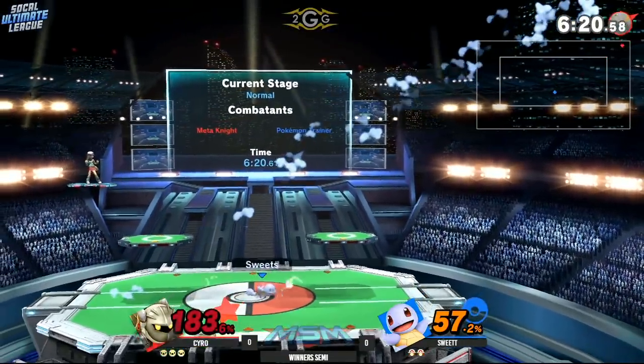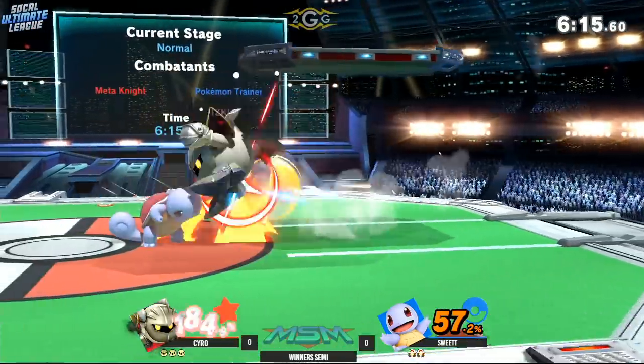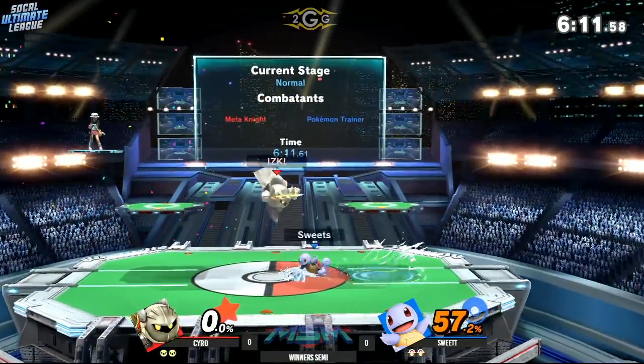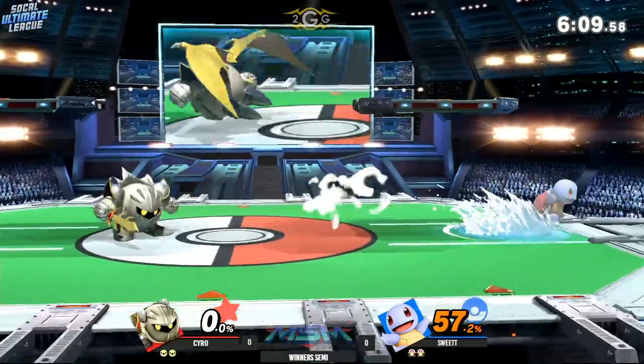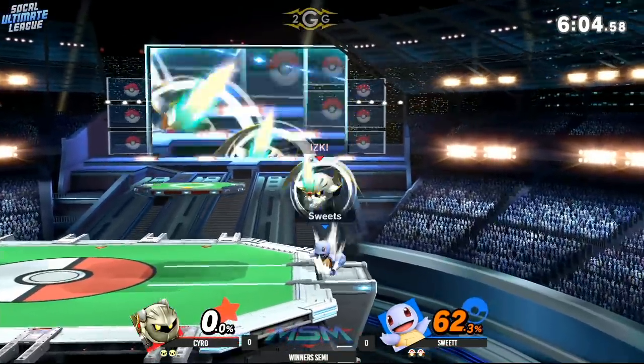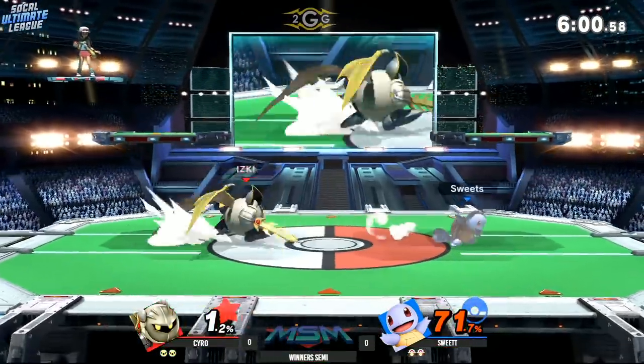Using Withdraw once again, getting a quick hit, putting Syro off stage. Interesting that he stayed as Squirtle, but the back throw here even from center stage is going to do the trick. I like that the Squirtle is still out. Even though he's pretty close to kill percentages, if he can just get one grab that's gonna be a lot of damage for Sweet Tea onto Syro.